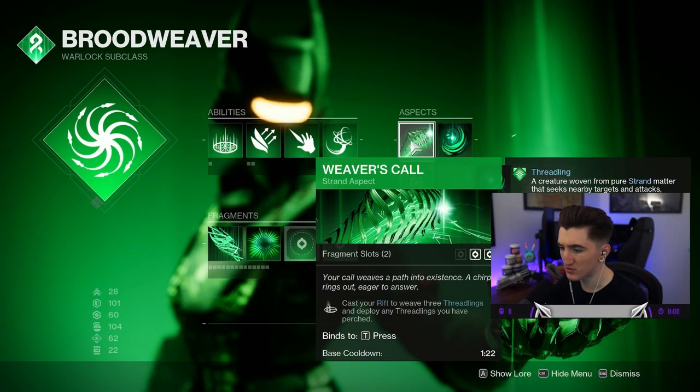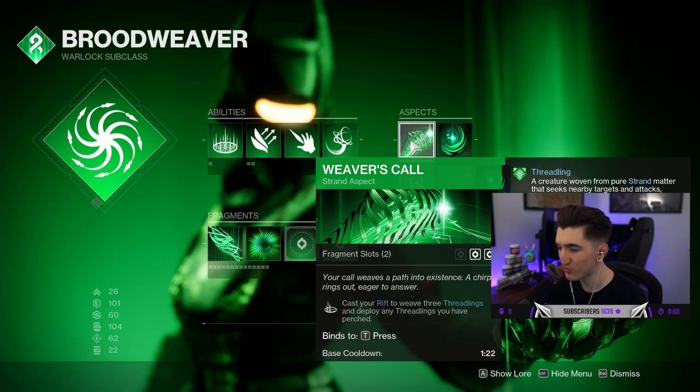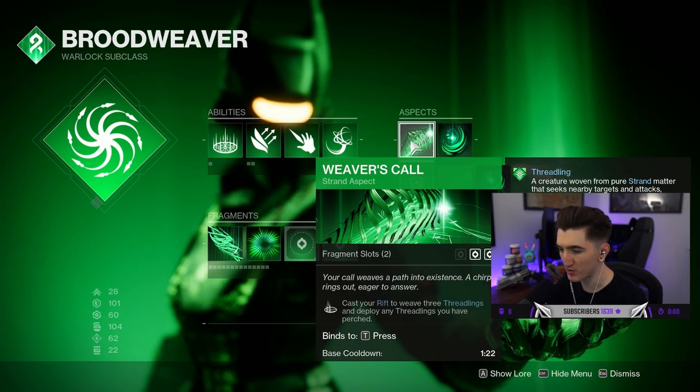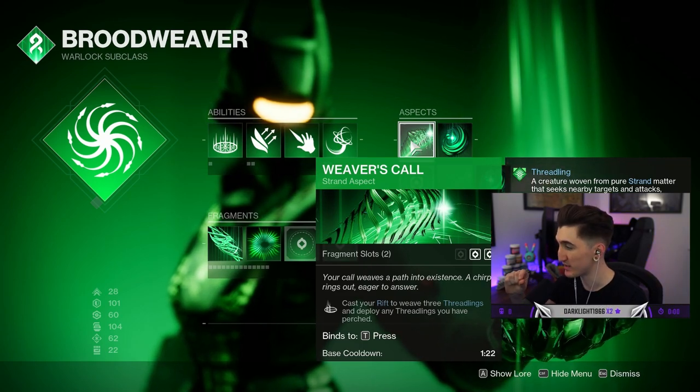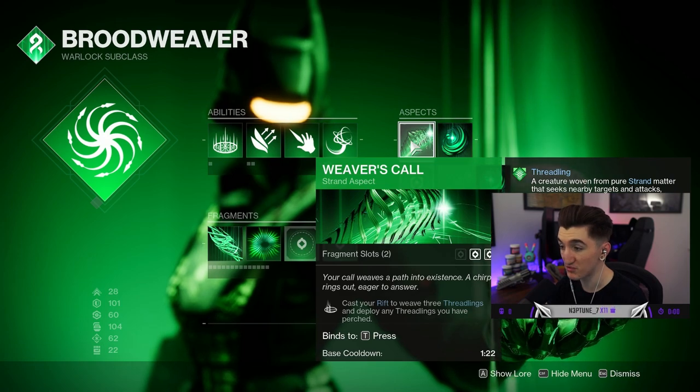For our specs, we have Weaver's Call: cast your Rift to weave three Threadlings and deploy any Threadlings you have Perched. Perched, I think, is like on the left-hand side of the screen — you'll see Threadlings — and I think the maximum you can have is five, so this gives us three.